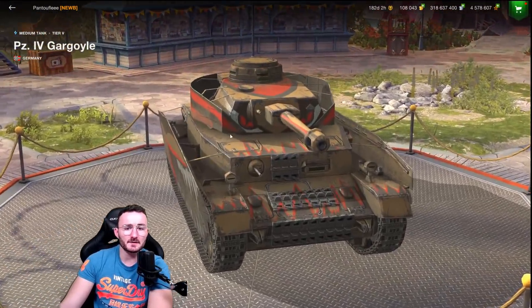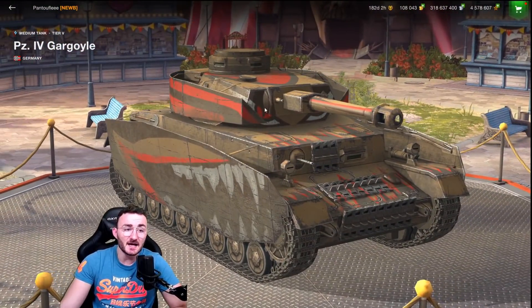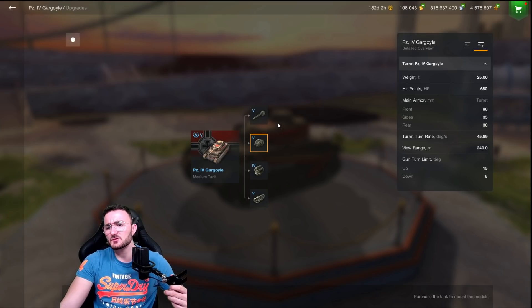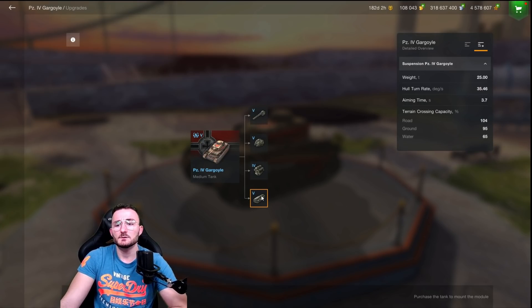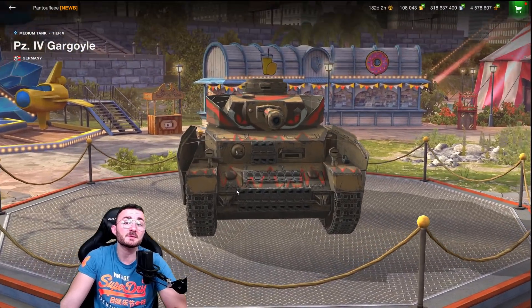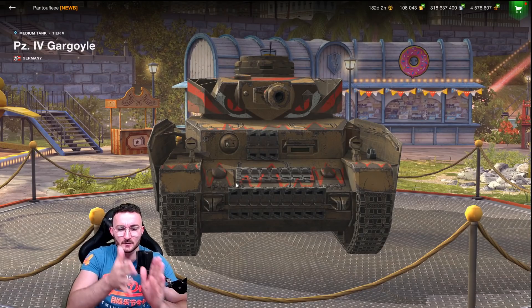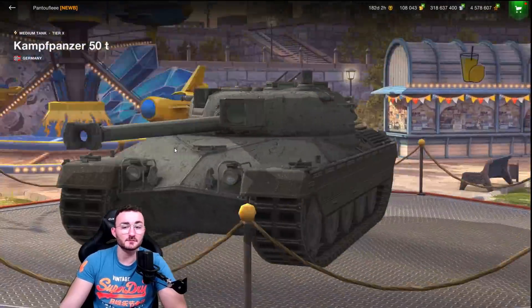Now let's take a look at the Panzer 4 Gargoyle. This is the tank featured in an upcoming event — it's basically a reskinned Panzer 4H and it's a collectible. It has a derp gun, but I already did a full video on it. The penetration is only 95, average damage is 280 with regular shells and 250 with HEAT. Most of the time you'll play with HEAT because otherwise you won't penetrate anything at higher tiers. The mobility is fine — it's a Panzer, so standard tier 1-5 Panzer mobility. To get it you only need 20 High Caliber medals or a combination of High Caliber, Warrior medals and other stuff — an easy target.